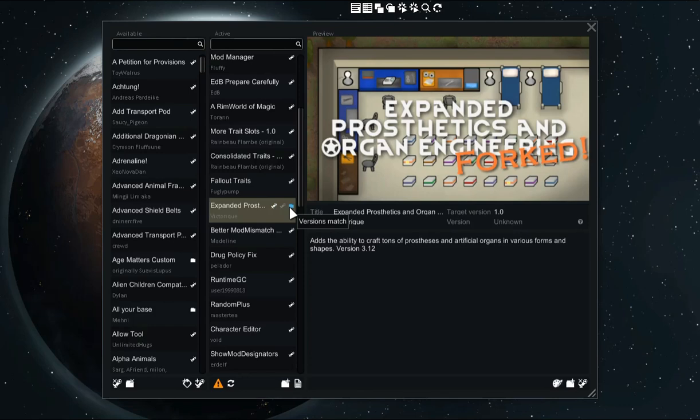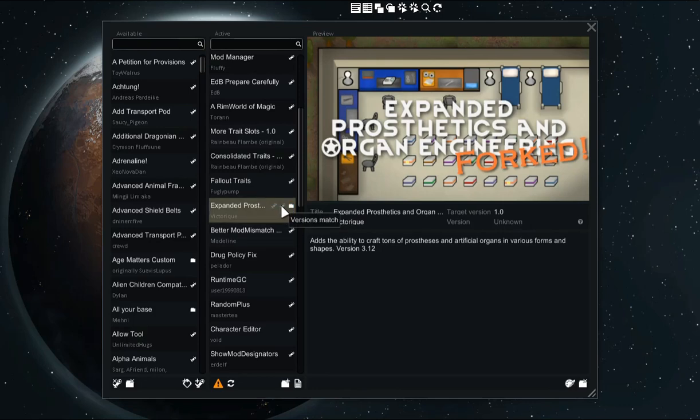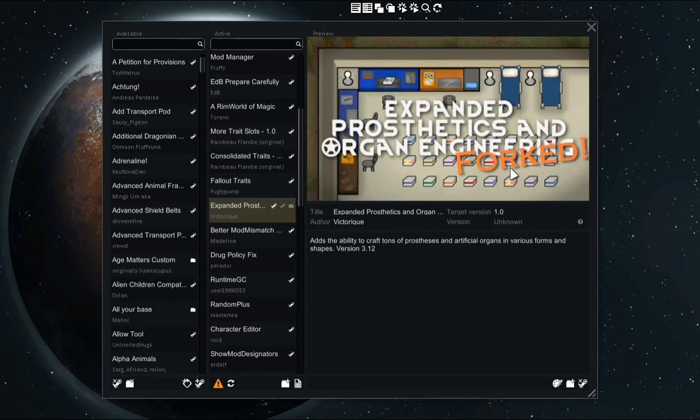If you have a local copy, that is fine because local copies are designated with a folder icon. Simply click the other Steam icon and you'll change versions. It's that easy.